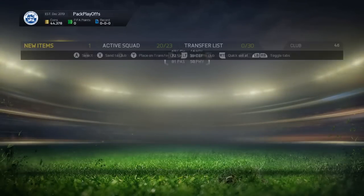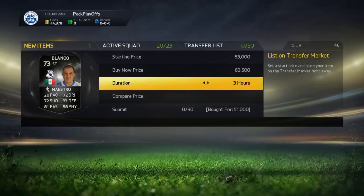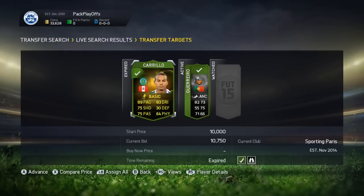We're going to pick up this Blanco for 51k — the next cheapest was actually 65k. He's listed as a striker, converted from CAM to centre forward to striker. We'll list ours up for around 63k, which means we're going to make a nice 10k profit on him.